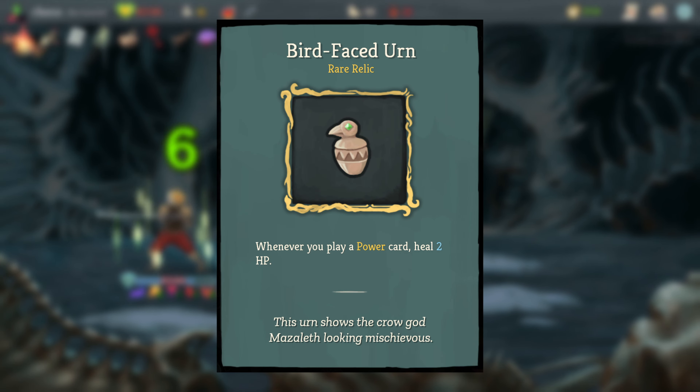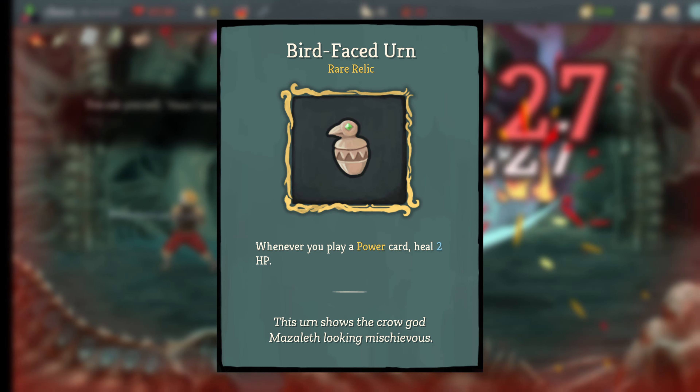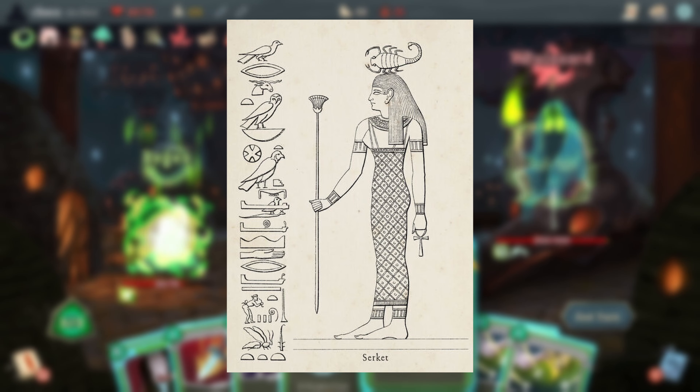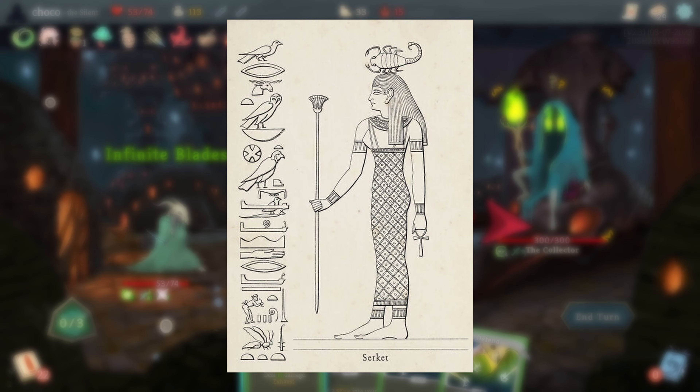Bird-Faced Urn could be a reference to the Egyptian goddess Serket, as the jar resembles the Egyptian canopic jars used in ancient Egyptian burials. The bird-faced jar was meant to represent Serket, whose powers included magic and healing, similar to how the in-game effect heals you when you play your powers.